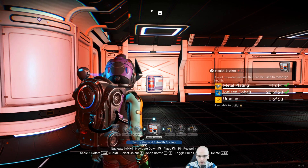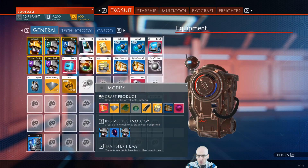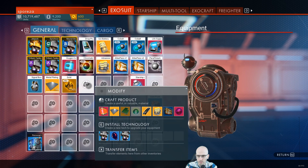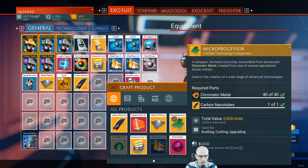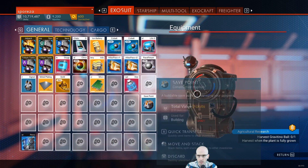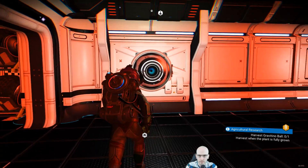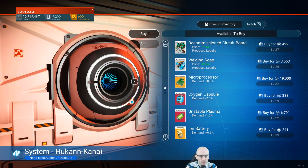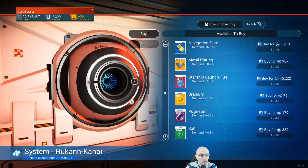I think it's in general. This needs three microprocessors, carbon nanotubes, carbon nanotubes. Data store 8 mF. Welding soap, microprocessors, oxygen, sodium, cobalt, oxygen, hermetic seal. This one does sell uranium.